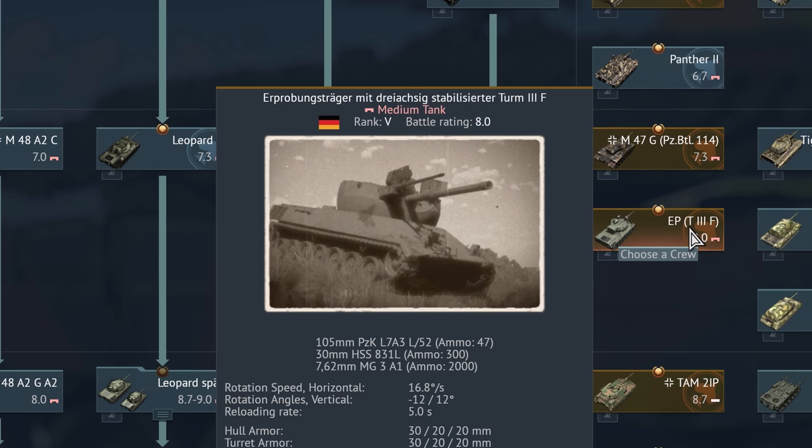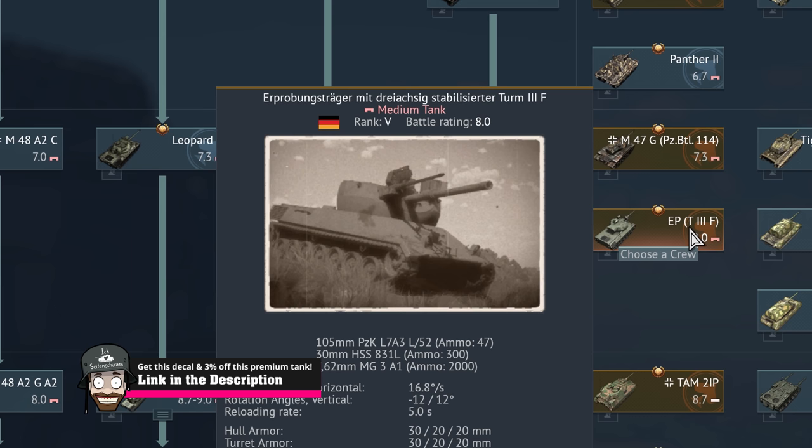This is very German. Die Erprobungsträger mit dreiachsig stabilisiertem Turm 3F. Erprobungsträger is 'experimental carrier' with a three-axis stabilized turret. There's quite an interesting history behind this one — I would recommend you look up some videos by other content creators or look up some history on the internet yourself.